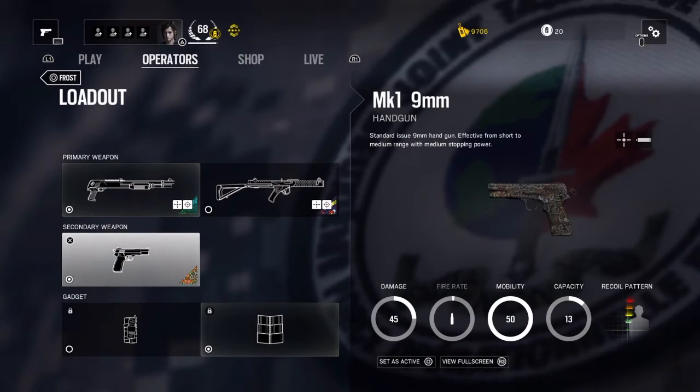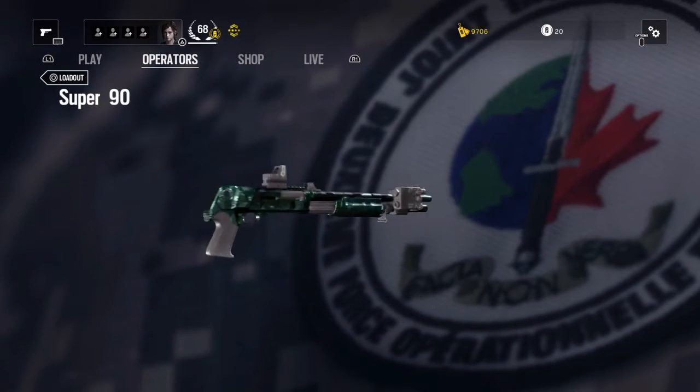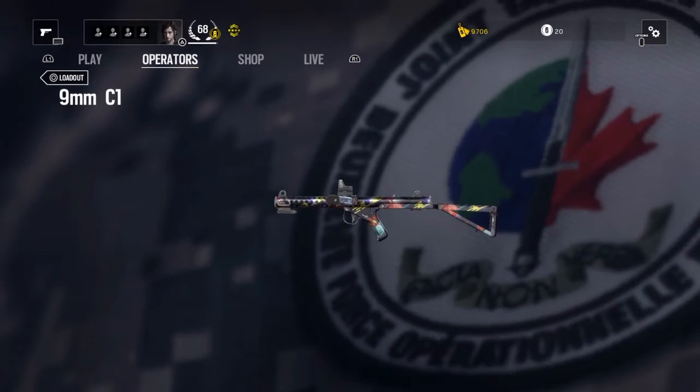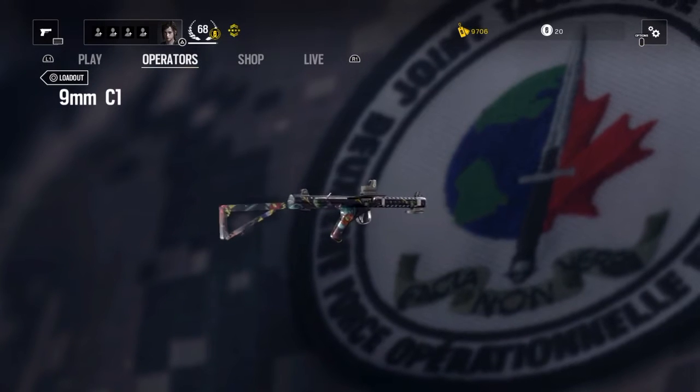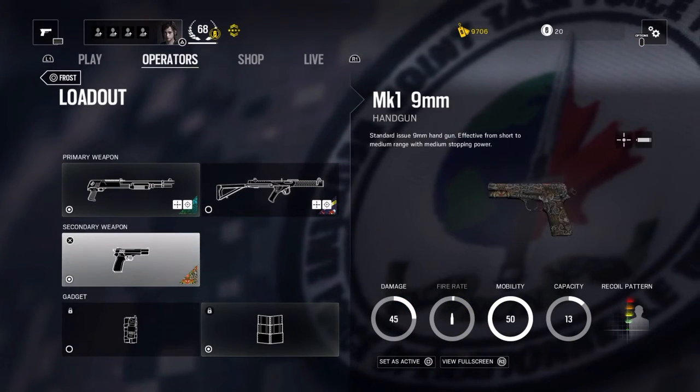I don't really like the SMG — it's got a bit of a weird recoil. As you can see, this is the camo I've got equipped. I'm rocking the emerald camo, which you have to purchase unfortunately, but it is very nice.